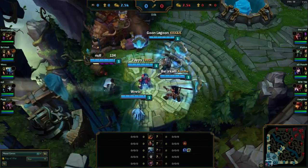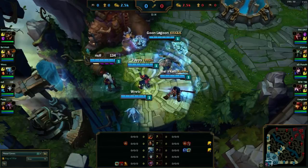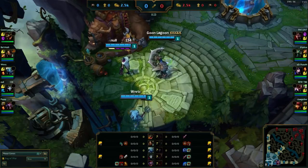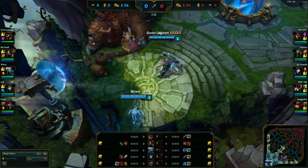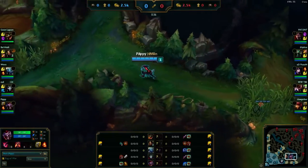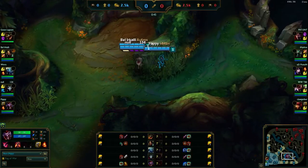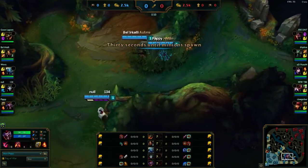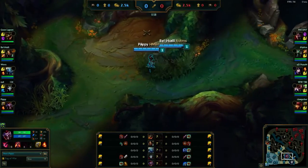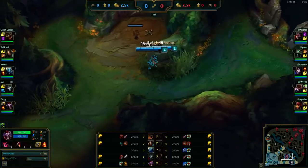Hello everyone and welcome to the Shaco support video. First, we're going to talk about the summoner spell choice - we went for exhaust and ignite instead of flash, because Shaco doesn't really need flash most of the time. With ignite you can have much more impact in a fight, especially in bottom lane.